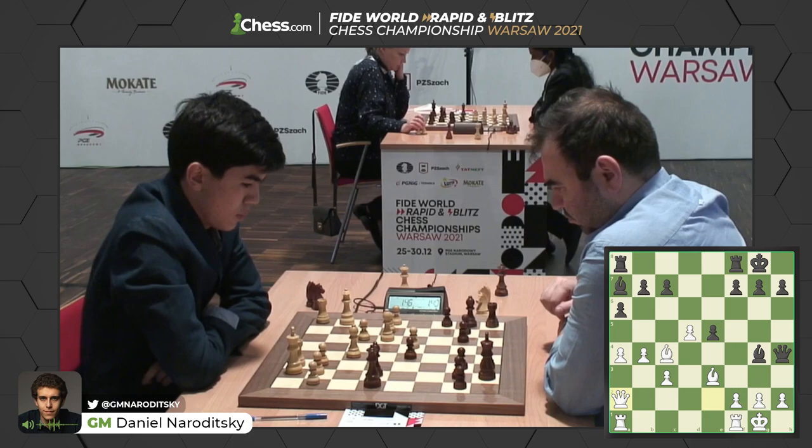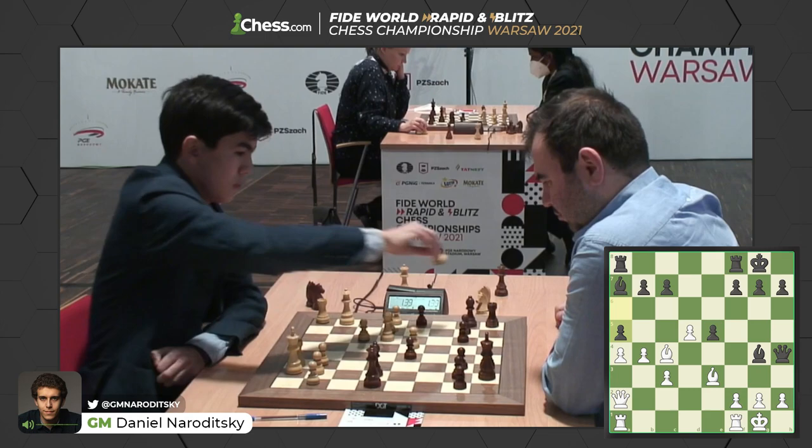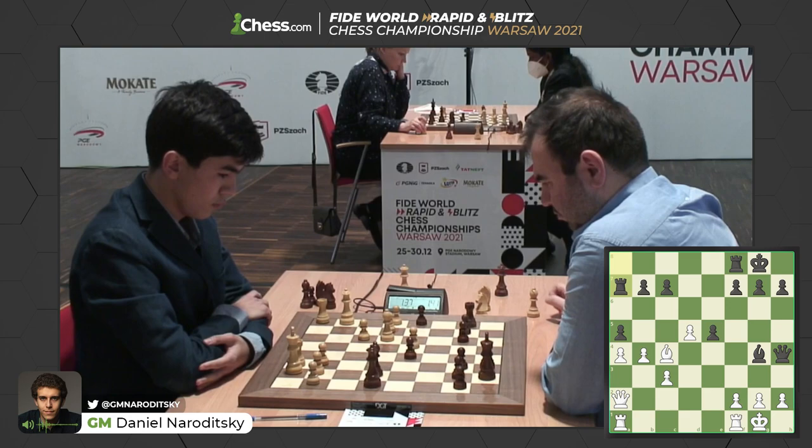Sindharov moves his queen to a2. That queen and bishop form a battery aiming at the f7 pawn. So if Shakriyar trades bishops, he's going to have to deal with d5, d6 later on. He goes a5 — it's a cat and mouse game, who flinches first? A5 creates tension on the queenside. Sindharov could push b5, but instead he decides to take on a7 himself, with the f-file remaining closed for now.